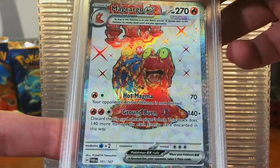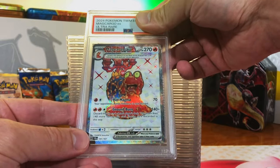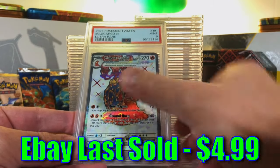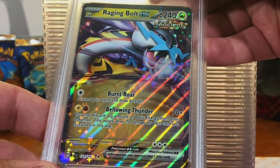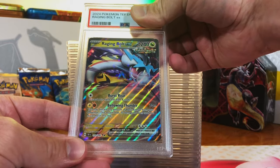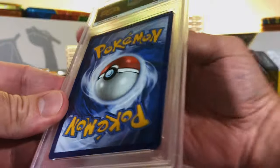Mag Cargo EX Full Art from Twilight Masquerade. I think this one's a 9. Mint 9 — I will take it, no problem. Love these tarot cards; the holo on them is just so cool. Raging Bolt EX Double Rare from Temporal Forces — I'm thinking this one's a 9 as well. Mint 9. Keeping our streak going. Nines and tens!